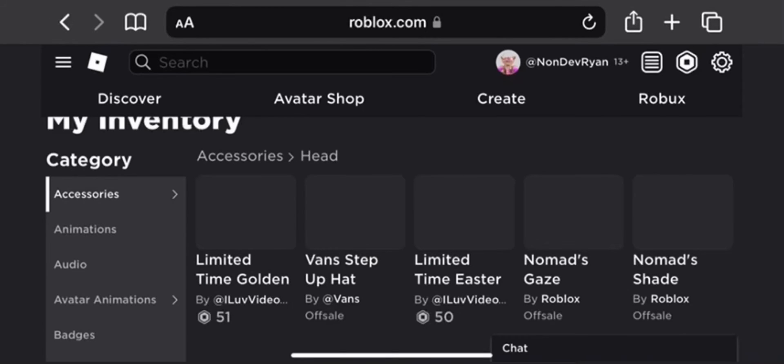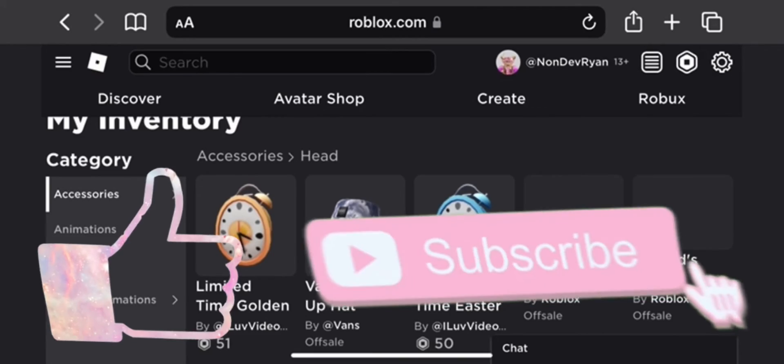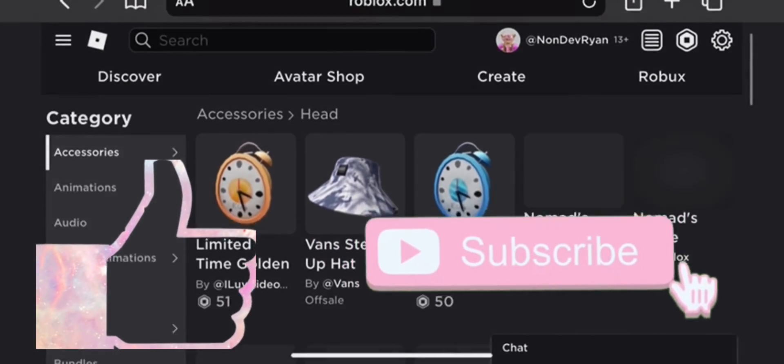All right, let's get into it. It should now appear inside your inventory. It's only 50 Robux — it's pretty cheap. I'll link it in the description like I said.